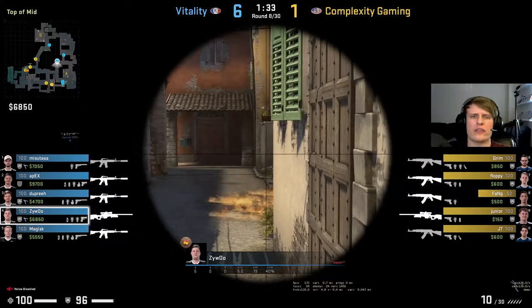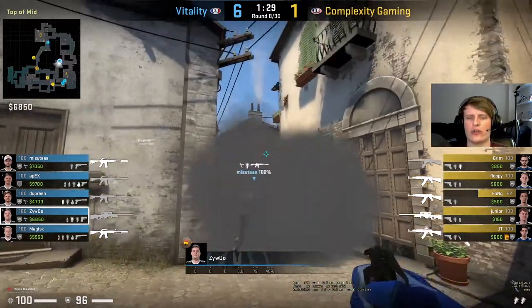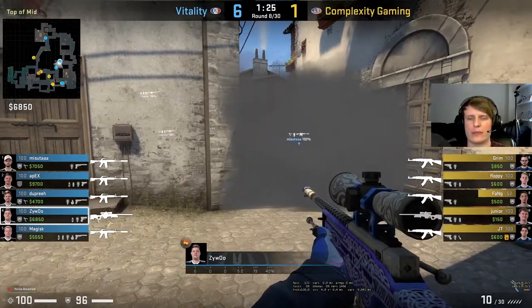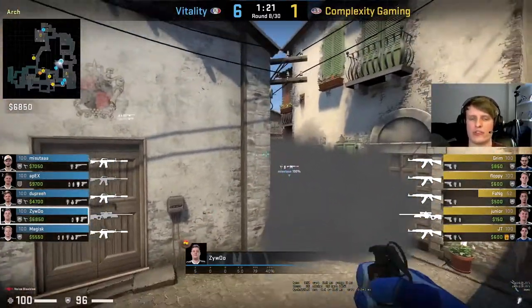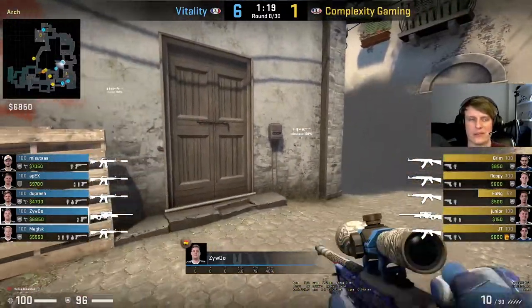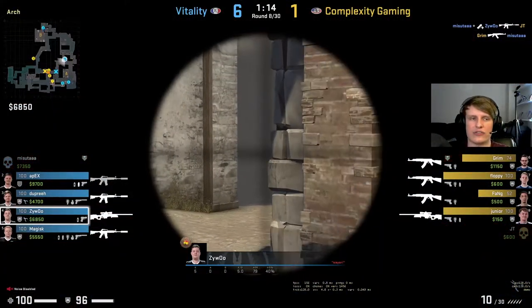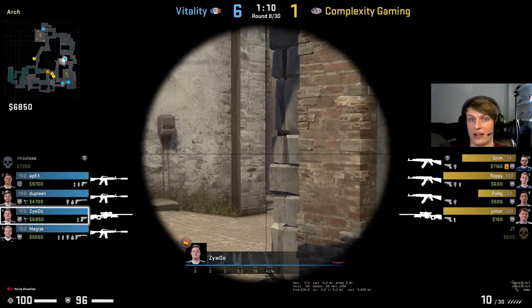I like the switches of the setups - going more aggressive apps, like Vitality have shown a lot of different looks on their CT side, made themselves very hard to read in terms of setup. Complexity's very one-dimensional approach is just not going to cut it. Four towards A - this A attack is just not going to have any joy. Well I don't just think - I know. I know Complexity don't get any more rounds.